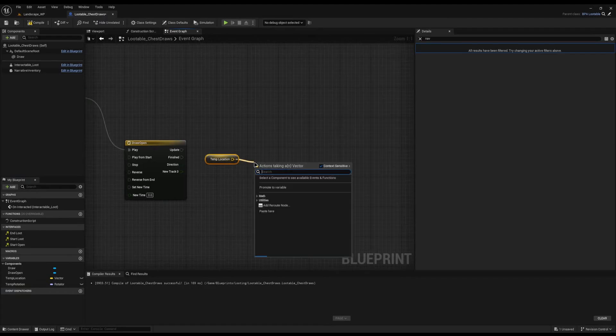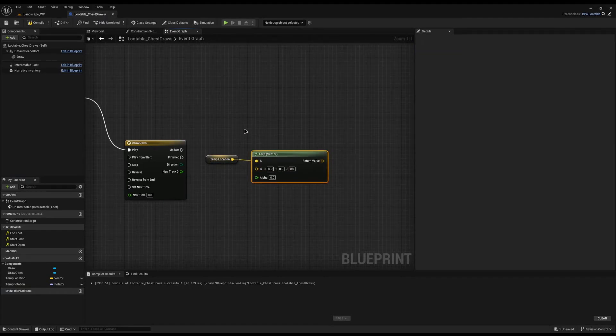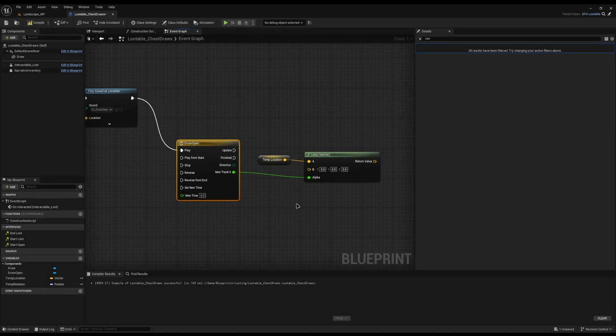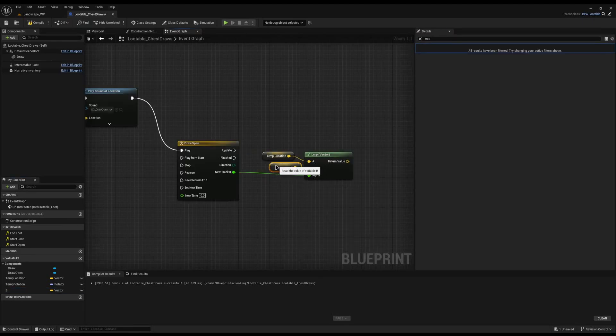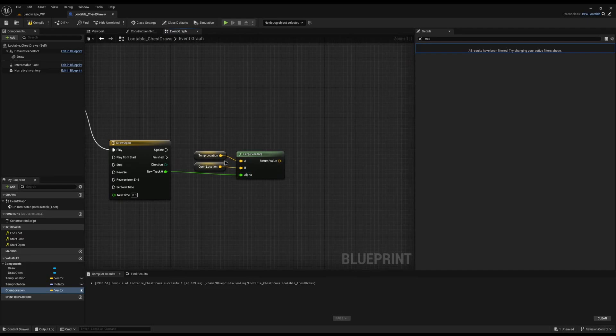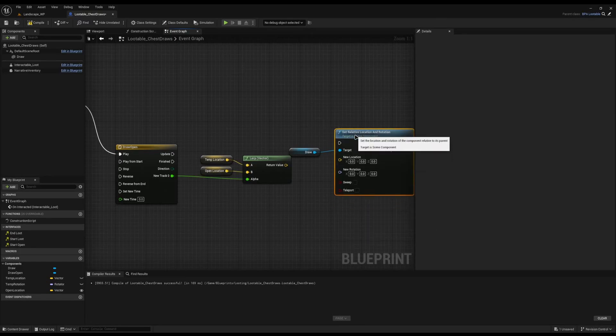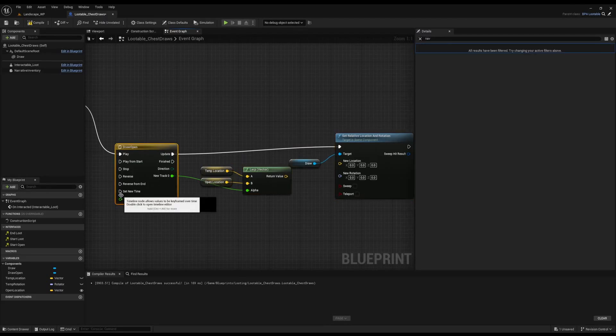I'll drag the temp location in and drag off to do a lerp vector. The lerp basically goes between 0 and 1 using the alpha — we connect the new track output to the alpha. It takes two points and does the logic between two vectors. So if the alpha is 0.5 it will take the temp location and the target location and work out what 0.5 between those two is. I'm going to promote value B to a variable called open location and make sure it's instance editable. Then I'll drag the drawer in and do set relative location and rotation, connecting the lerp result into the update.